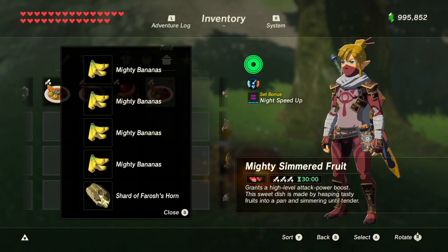As a side note, cooking them with a dragon horn will get you a 30 minute level 3 attack dish. Check the card in the corner and the link in the description for how to easily get dragon horns.